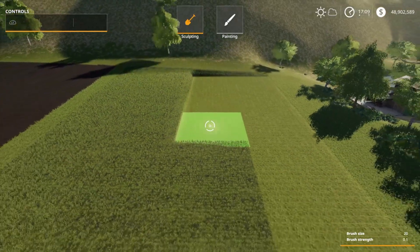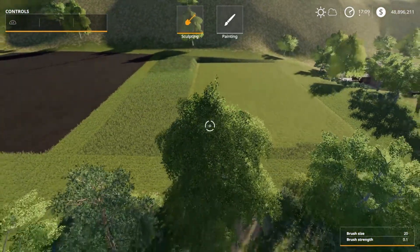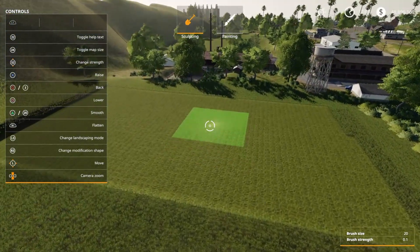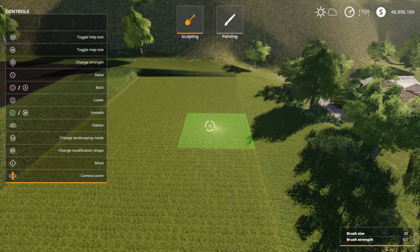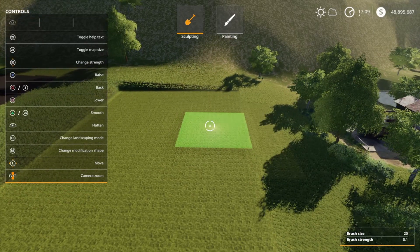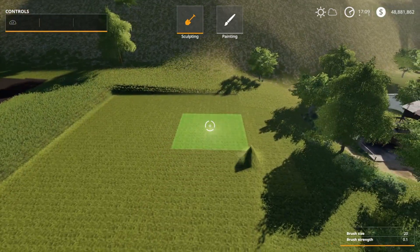I'm going to give myself quite a bit of room here. As you build more of these you'll realize you may not need as much room, but I want a pretty good ramp so I'll give myself enough. Now I want this to be kind of big, so I'll leave it here and go to Raise, which is X. I'm going to go to this side — one click, two clicks, three, four, five, six, seven — and if you hold it, it'll slowly raise up.